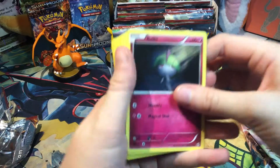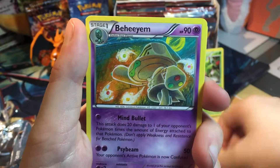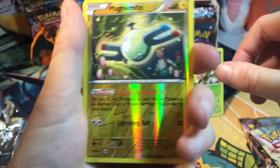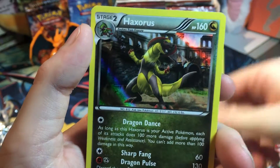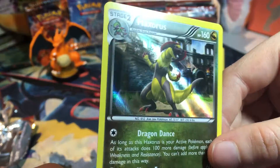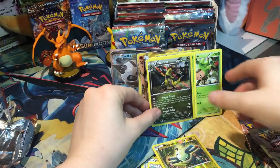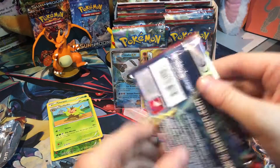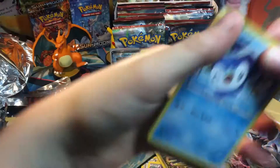One full evolution line. Another Ralts with different art this time. Magnemite, Fennekin, Pancham, Pinsir, Staravia, Magnemite - looking for berries, really cute. And a Haxorus! Look at that - Haxorus holo. Look at that shine. He's in the middle of an arena like 'come get me.' That is cool. And then we've got our full evolution line. Let's go ahead and open one more - we've got three more left. We've already gotten two really crazy cards.